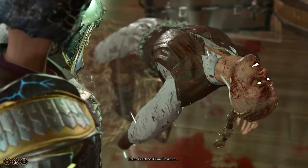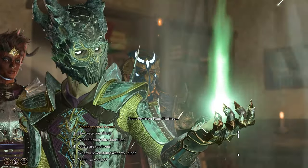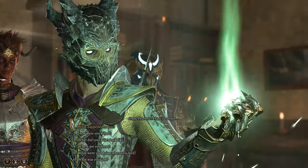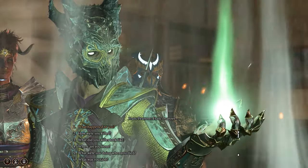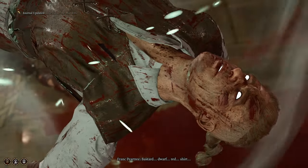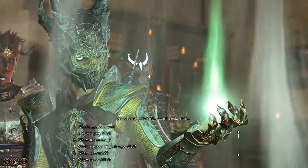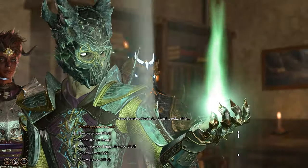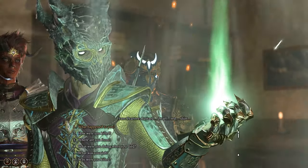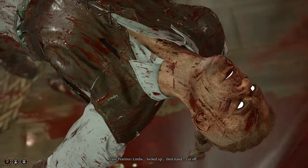Frank Patry. Bastard. Wore a red shirt. Blitz. Limbs locked up, then hand cut off.